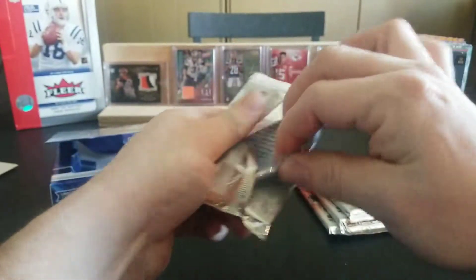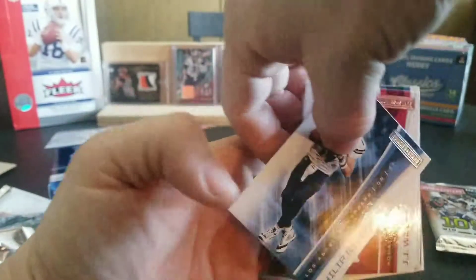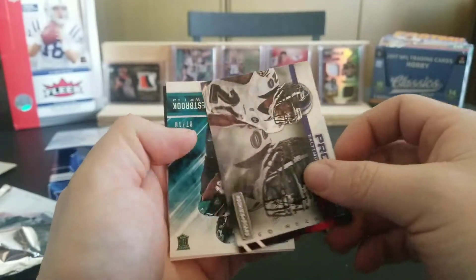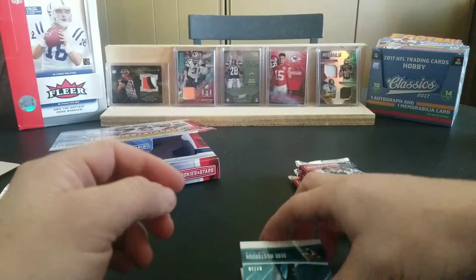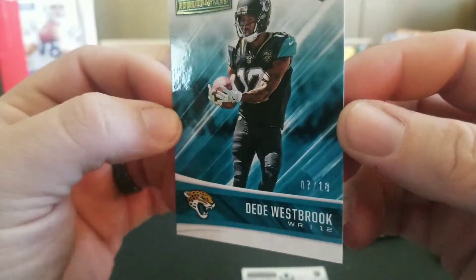Alright, so let's get started. Pack one. We have Danny Woodhead, Nelson Aguilar, Travis Benjamin. Let's flip it over — Phillip Rivers, J.J. Watt, and Marvin Jones. Nice insert — Prowlers, Ed Reed. Always was a big Ed Reed fan. Then we have a Rookies and Stars rookie of D.D. Westbrook — that is a super short print rookie, 7 out of 10.